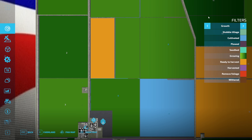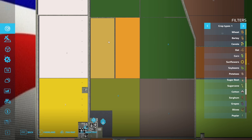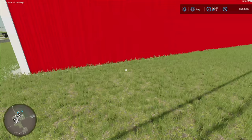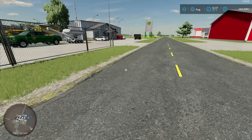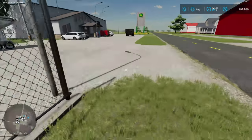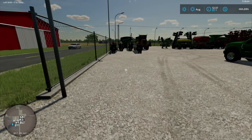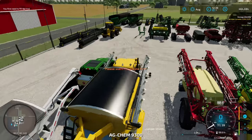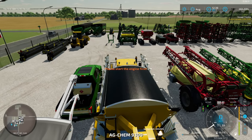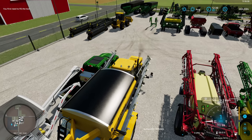One field appears ready to harvest - looks like wheat. There's also corn on another. First things first, let's get some lime and fertilizer on these fields. When fields are already planted and ready to harvest it's about 50/50 whether fertilizing will work, but it's worth a try since it could drastically increase our yields.